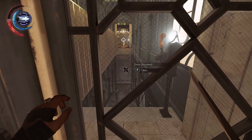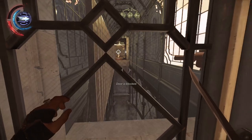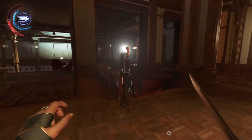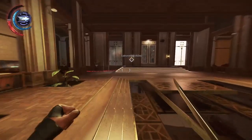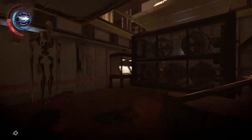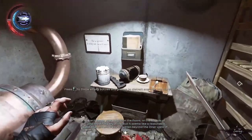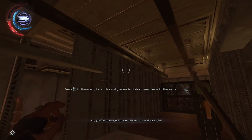Barred from the other side. Hello, are you there? I can't sense your weight on the floors or the sounds of your breathing anymore, but it seems like a reasonable gesture somehow. You've got me — you're in the inner walls of the house. You've managed to deactivate my wall of light.